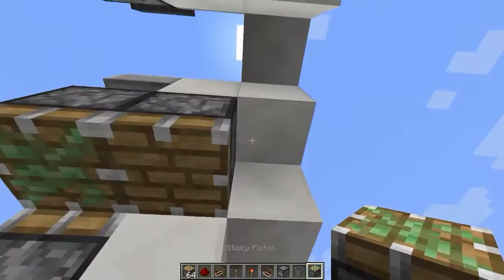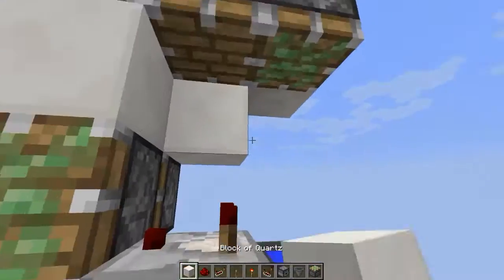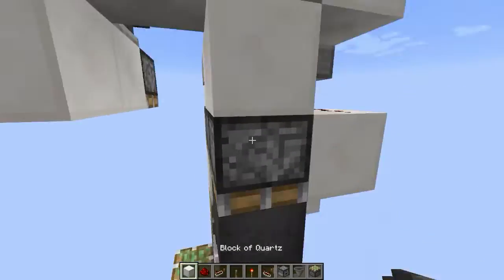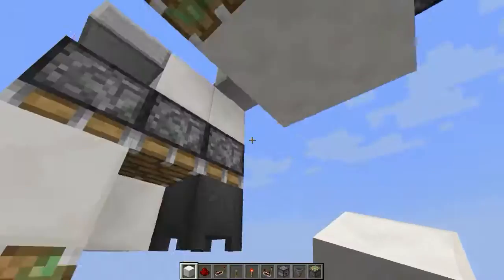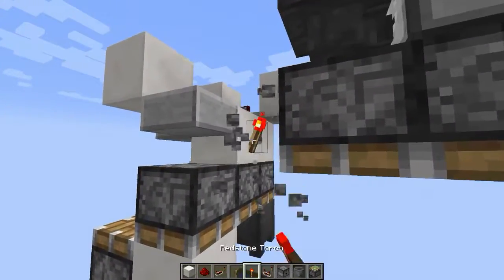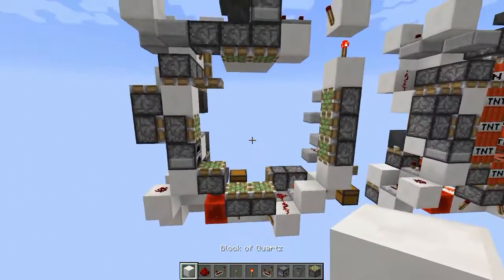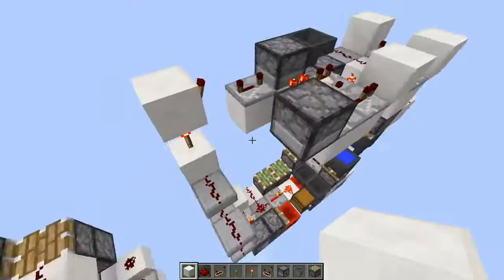Sticky piston here and there, with a block and a cauldron filled with water. Also place a redstone torch here and another piston right there. This is almost all of the door done.